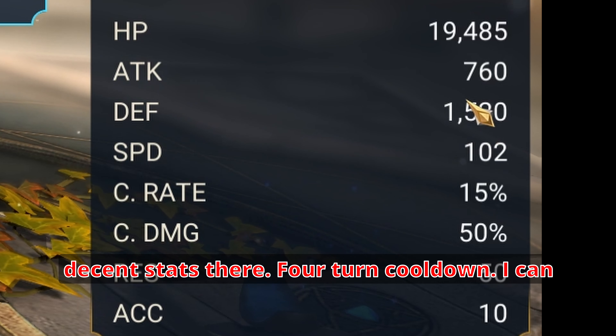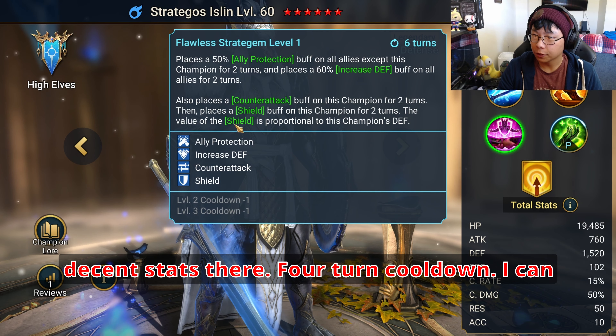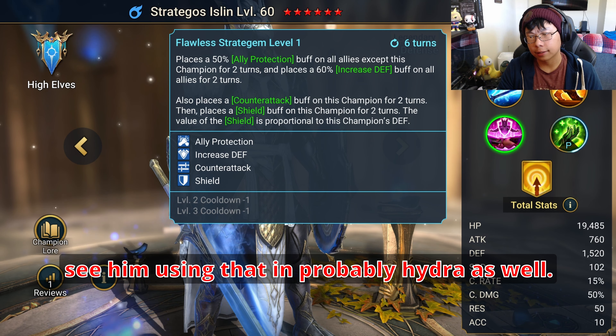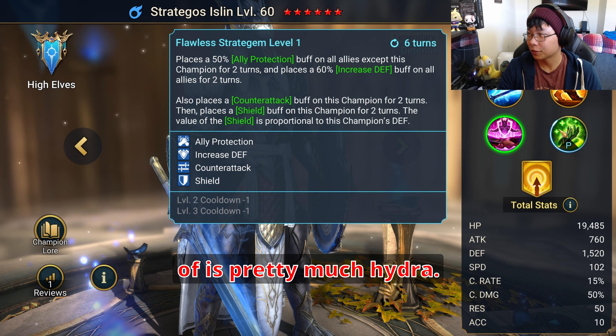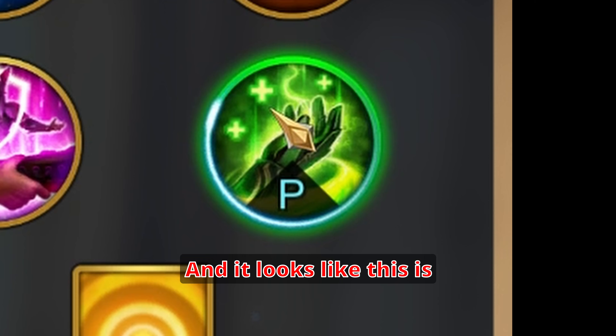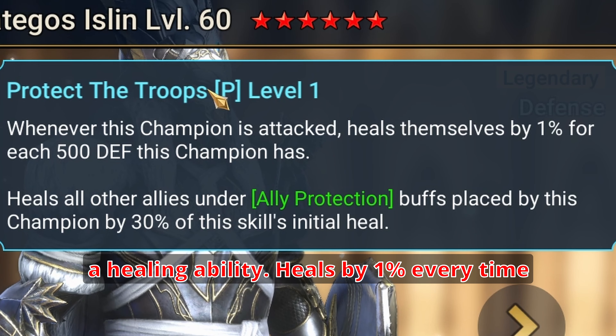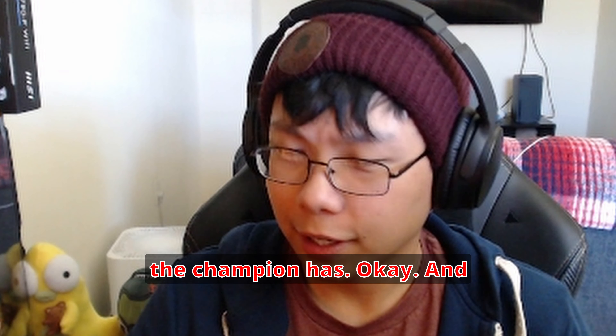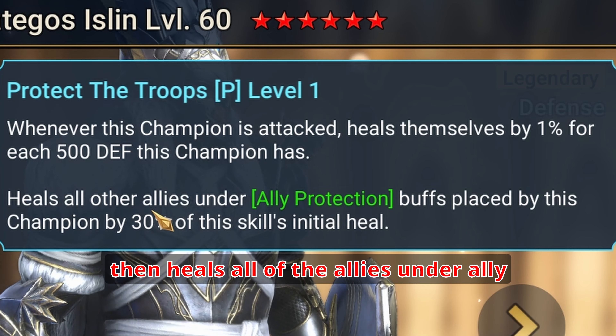Real quick, he's got a provoke on the A1, and then looks like he has a decreased duration of all enemy buffs by one turn, a booked up 100% chance to place decreased speed. Really good for Iron Twins and Hydra. Ally protect, increased defense, counterattack.